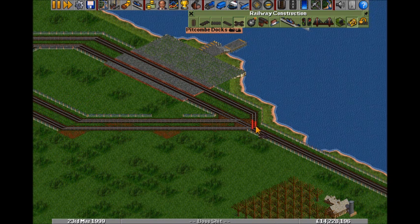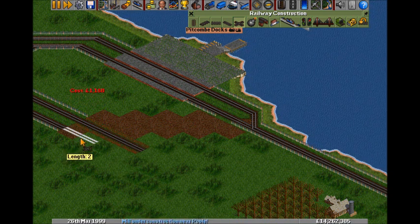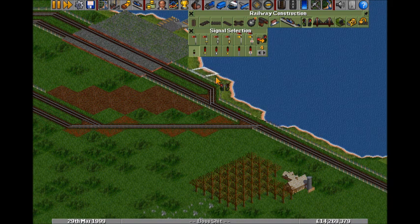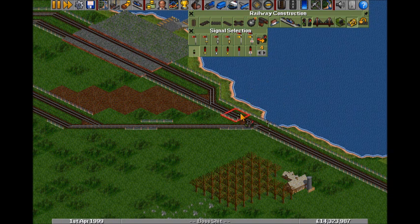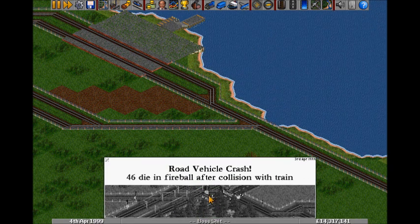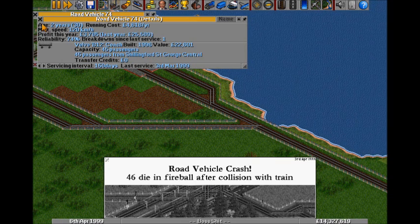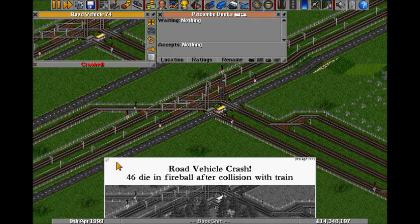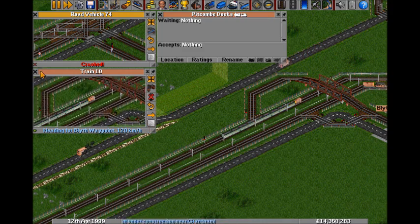Set up this junction with path-based signals — one way, that's going that way. That's going — actually I need that there — and this is coming out like that, and that is going that way. That should be all set up. Just do this then — just regular block signals, just future-proofing in case I decide to expand this. Go out two and circle around. I've been copping a lot of flack from some people for doing this loop thing, but who cares, it's my style.